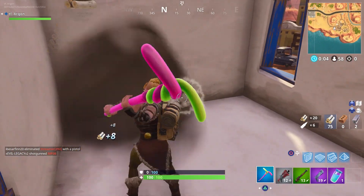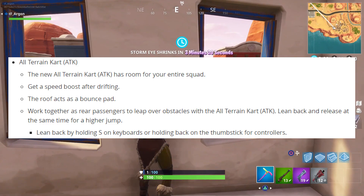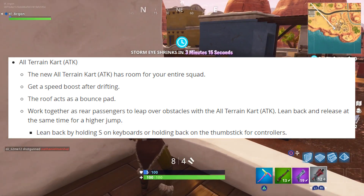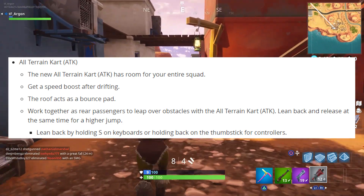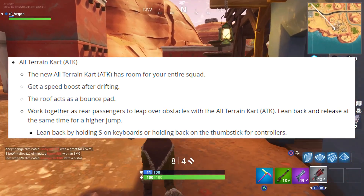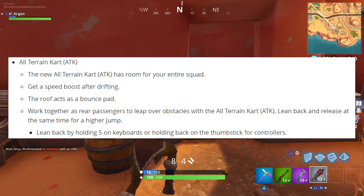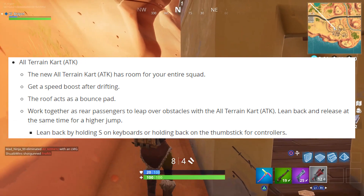They also added carts to the game, called All Terrain Karts. They can take up to four players if you're running squads — all of you can jump in and use it to get around the map. You can get a speed boost after you drift, as these are capable of drifting. The roof also acts as a bounce pad, so if you work together with your rear passengers you're able to leap over obstacles.